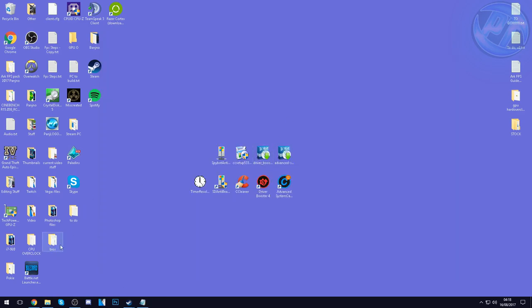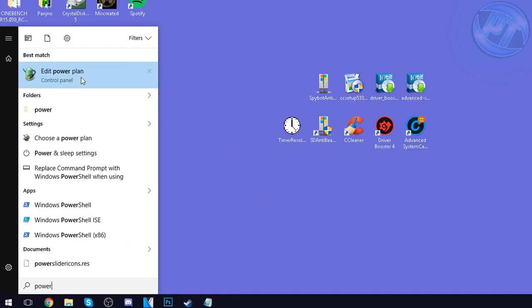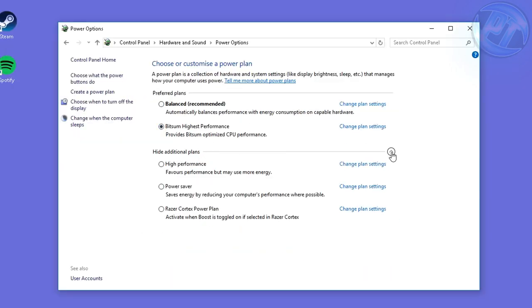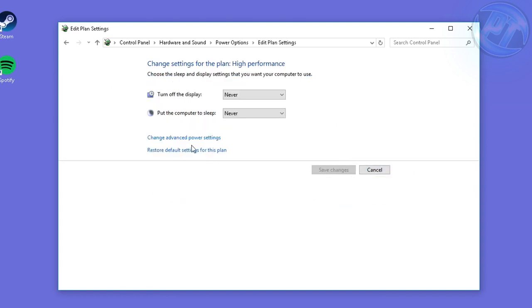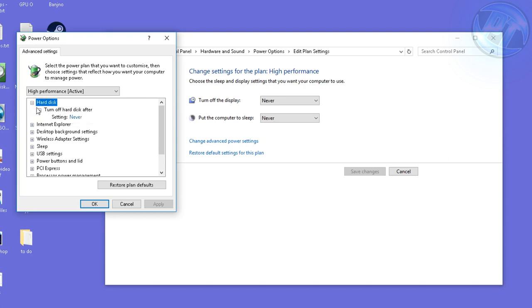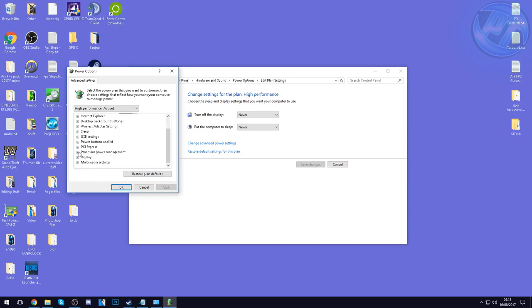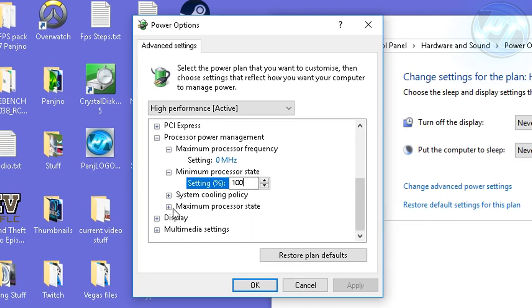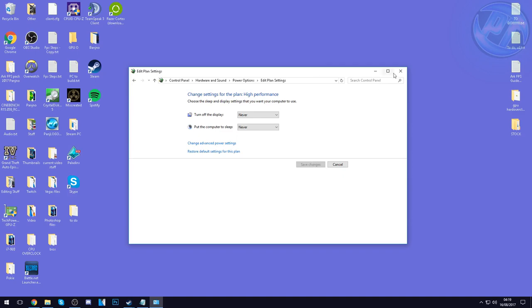Now we're going to unpack our CPU and sort out Windows Power Options. Go to the bottom left, type in Power, and click on any of the battery icons with a plug. Go to Power Options, then Show Additional Power Plans, and set it to High Performance. Go to Change Plan Settings — set these according to your preference, I have them set to Never. Go to Change Advanced Power Settings, go into the Hard Disk option, set Turn Hard Disk Off After to zero, and press Apply. Scroll down to Processor Power Management — set Maximum Processor Frequency State to zero. Set Minimum Processor State to 100% and Maximum Processor State to 100%. Press Apply, OK, Save Changes, and exit.